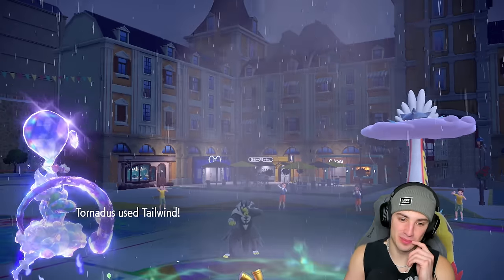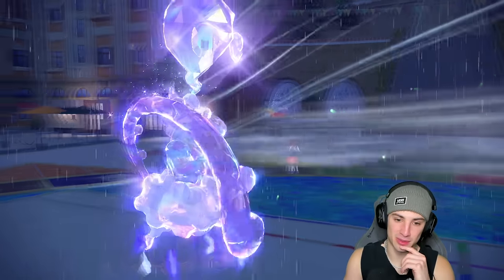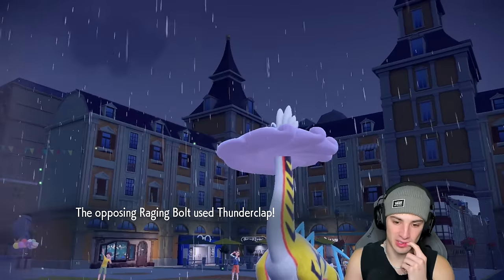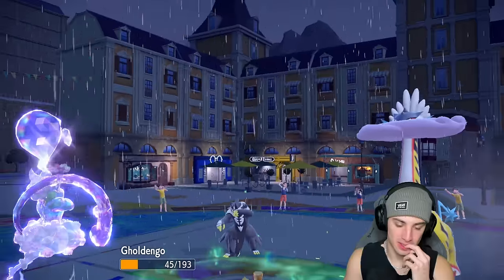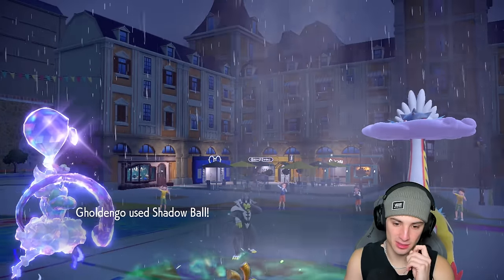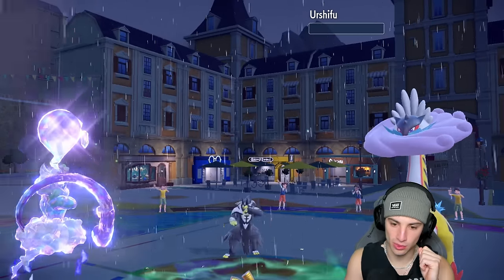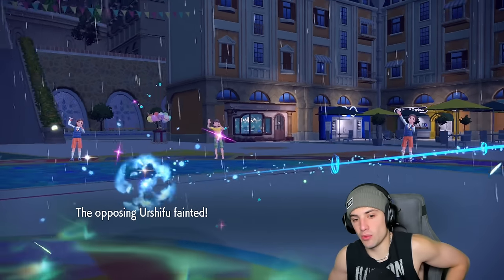From here we're going Tailwind and Shadow Ball. It's rough — we're going to see a Thunderclap come out here. Goldiego is going to be able to soak Aqua Jet — and you don't Aqua Jet, which we love. This should KO Urshifu — cool! We get rid of Urshifu, which is actually pretty big. I would have never set up Rain Dance otherwise.